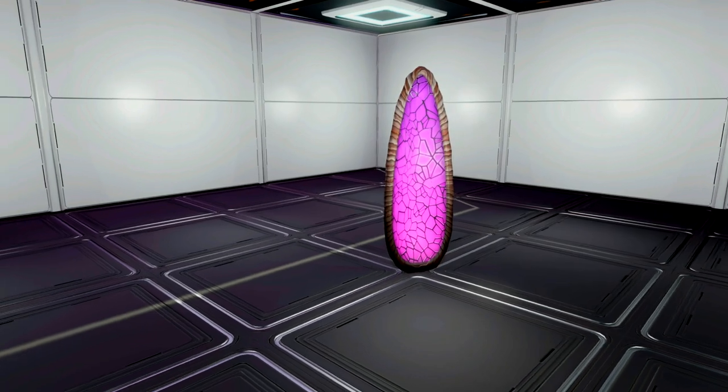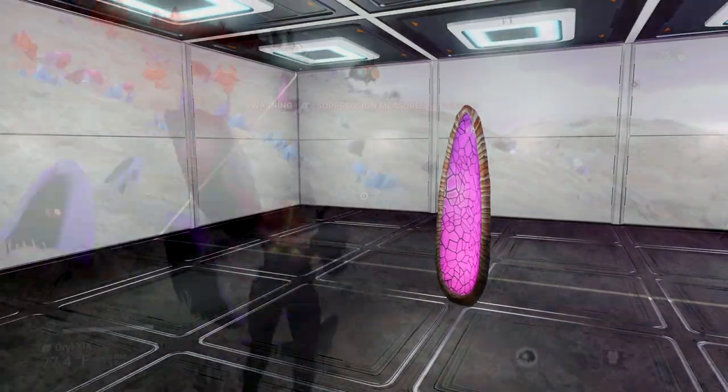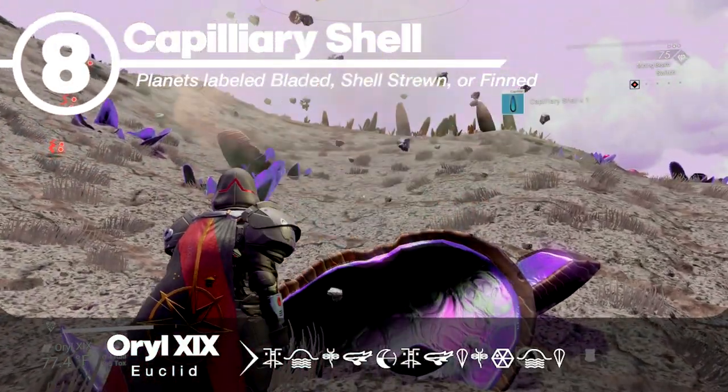The capillary shells come in at number 8. The insides of their shells are going to be hard to miss — they're this bright magenta. These can be found on planets with names like bladed, shell-strewn, or fend.